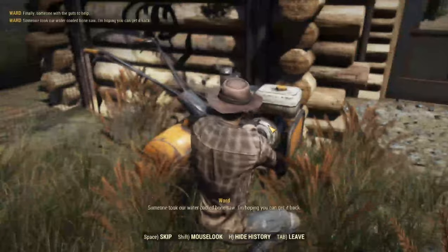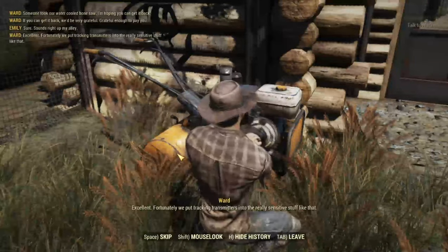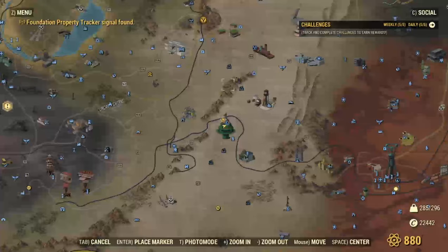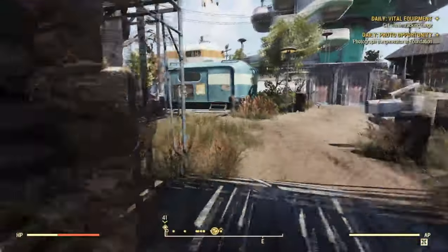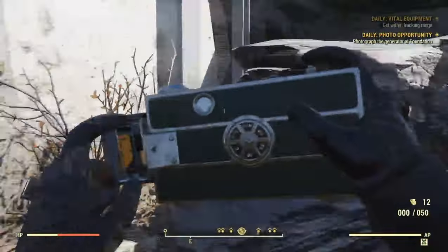So you talk to him, he's gonna give you the daily quest, and you just accept it. I already saved myself a trip because I had to go here anyway to take the photos, but now I picked up the quest from Ward as well — that saved me some time. I'm gonna go in, take the photo that I needed — the foundation generator — there you go, I got the requirements done.